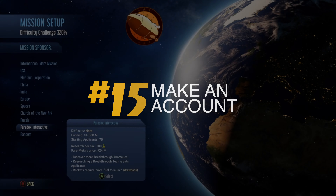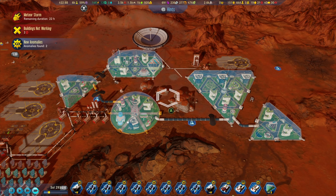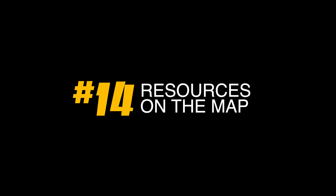15 Things I Wish I Knew Before Playing Surviving Mars. Number 15: Make a Paradox Account. Choose the Paradox Interactive Sponsor, which will make the game much more fun if you've been playing it for a while. In the late game you won't get any breakthroughs beyond what you can acquire with certain wonder buildings and map-specific breakthroughs — but with the Paradox Interactive Sponsor, you can.